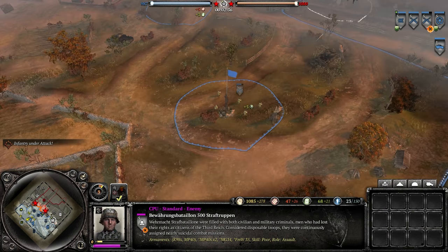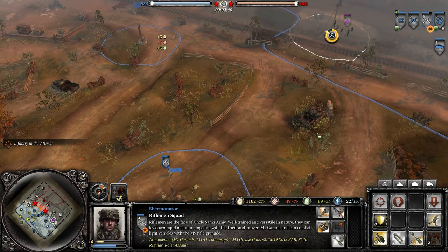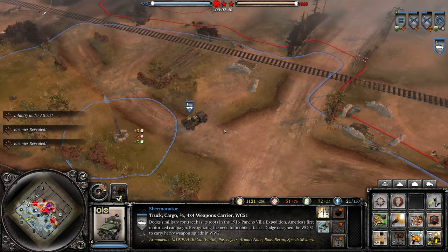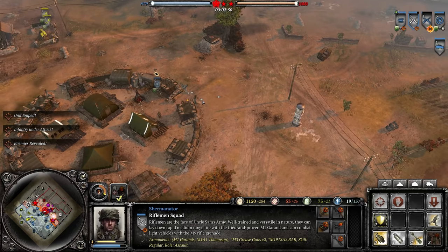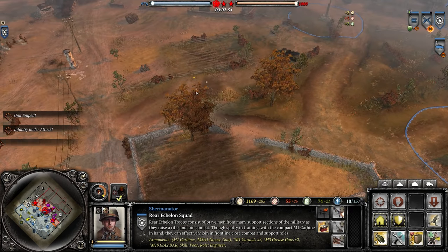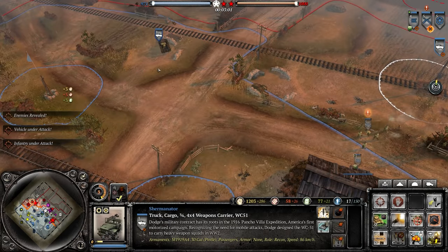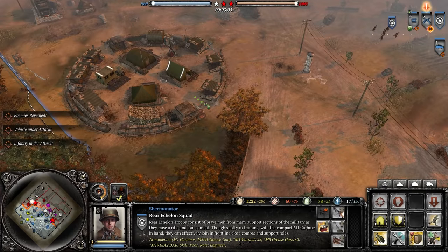I still don't know what I want to do yet. I still haven't picked a Doctrine. Pick a Doctrine, buddy. I should — oh, they've already built a bunker over here. They've lost an entire squad because I didn't look at them for one second. As is tradition. Oh, what is that? They have an AT gun over there.